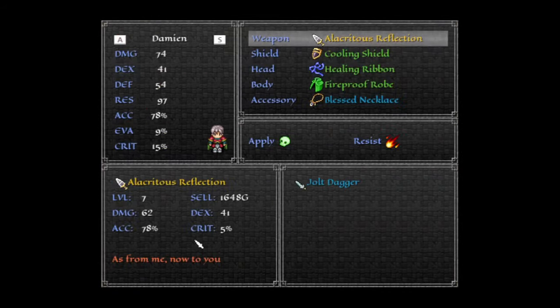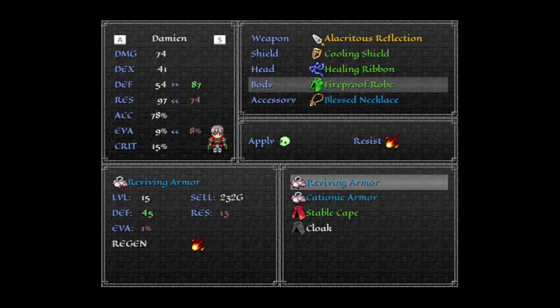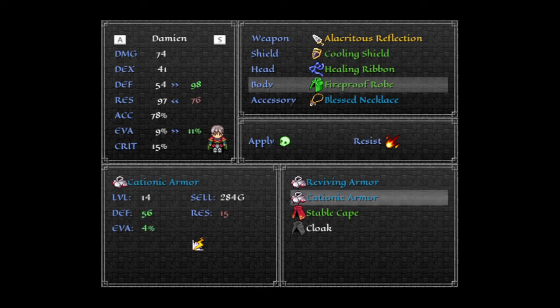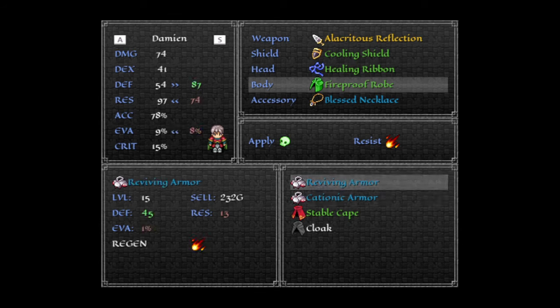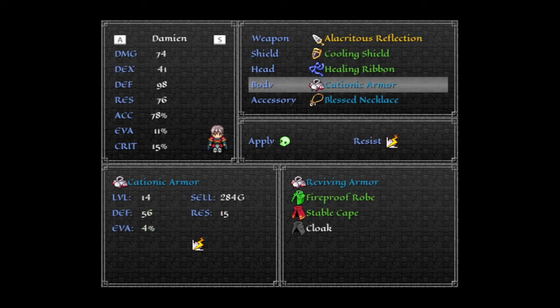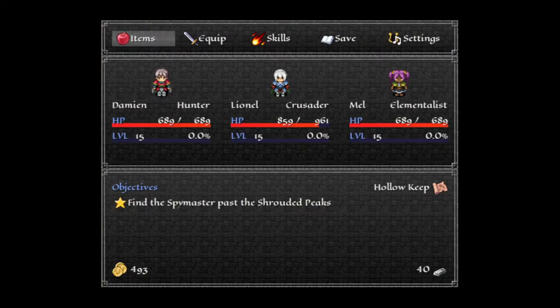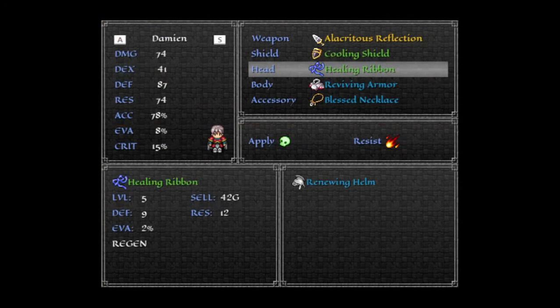Now, if you have an actual armor — like this reviving or cationic armor — it will change the color of their armor, and then the cape will be determined by a parameter that randomizes it a bit. The icon for the reviving and cationic armor is actually the same icon, with a little bit of red detailing. So this is what makes their armor red.